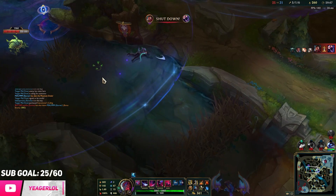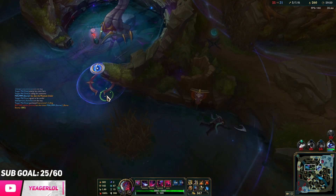You can see how tanky we are with Death's Dance. This Graves is going for a hyper-burst build — if we did not have Death's Dance right now, we would most likely have died. I thought of pushing bot side but these guys are just going to die so fast that they might attempt Baron right now, so that's why I'm going to help. I have my ult up — if I can get one good ult off, that should be GG's.